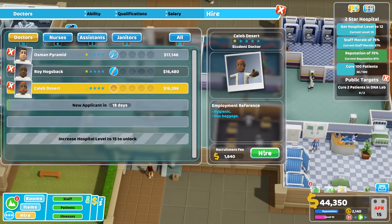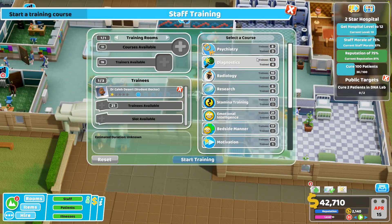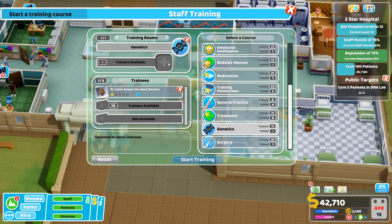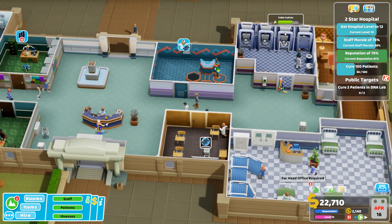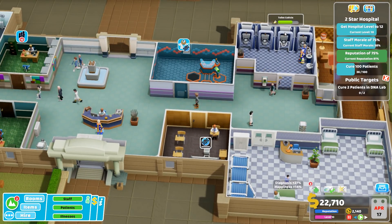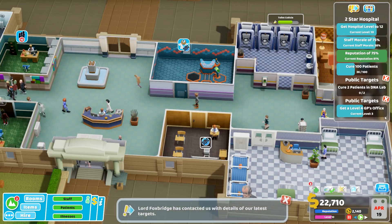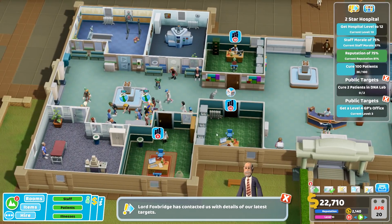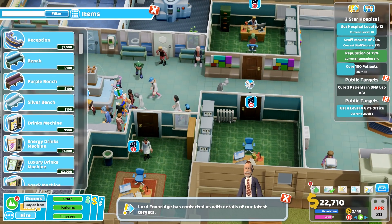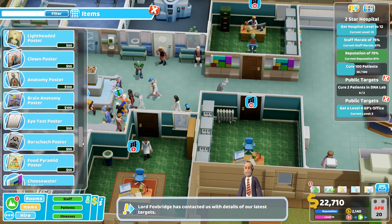Caleb - right, let's get you into training. I'm going to spend a bit of money on training you to be a geneticist, because it's not really happening right now.